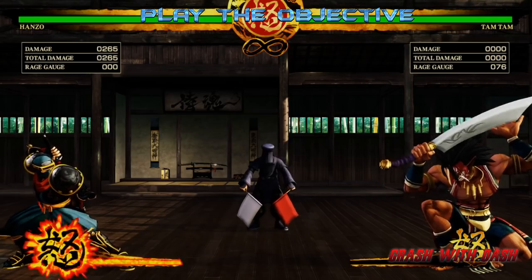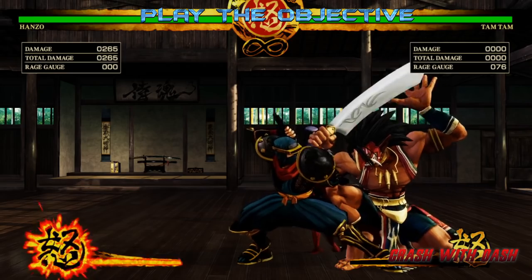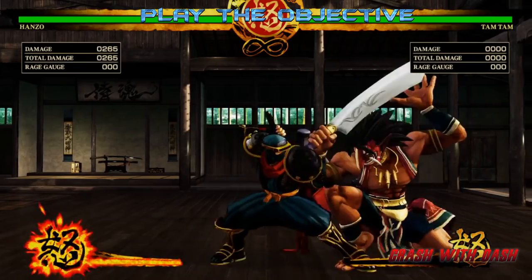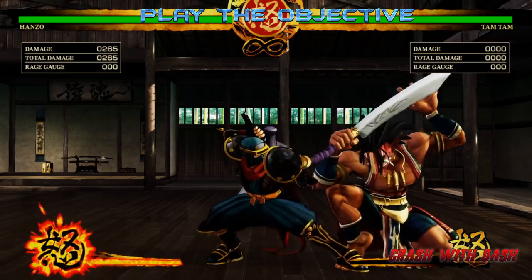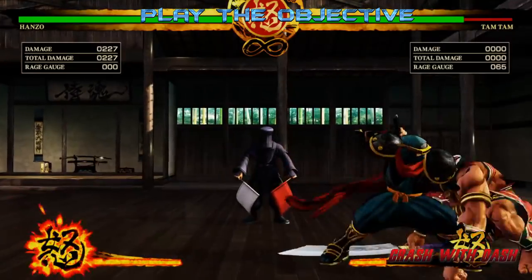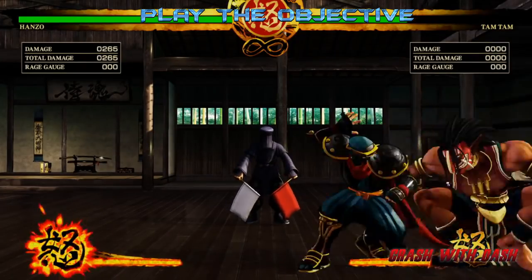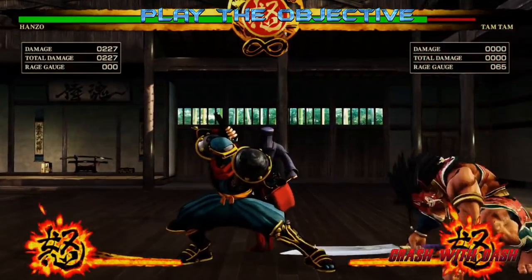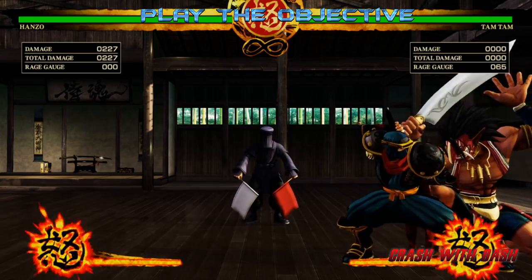I'll get to that in a second, but let's take a look. The move we're going to use to set up his tick command grab is actually his down K. So if we down K into light it whiffs, if we down K into medium it grabs — which obviously means if we down K into heavy it will also grab. As we can see, they're blocking the down K and we're instantly going into our Azuna Drop, putting ourselves at a pretty solid advantage.